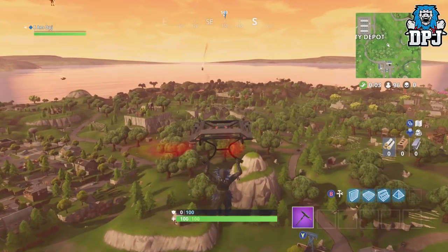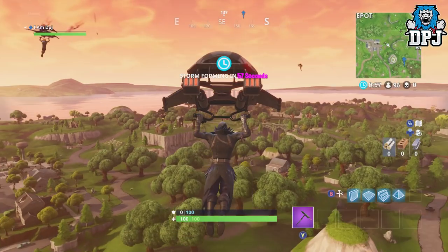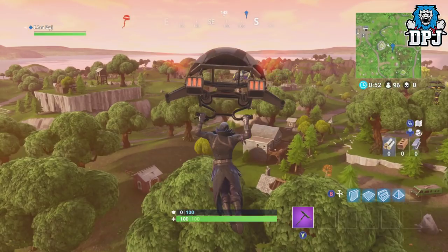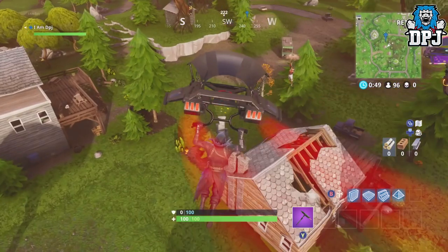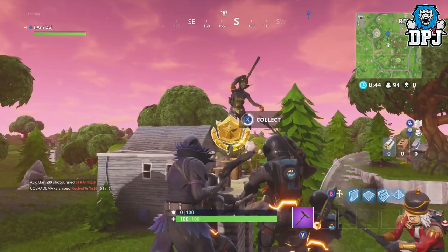On screen now you can see where this treasure map found in Moisty Mire will eventually lead you to. All you have to do is simply land right here as you can see pinpointed on the map and pick up these easy Battlestars. Because this is classed as a hard challenge, you get 10 Battlestars for doing this challenge — absolutely epic.